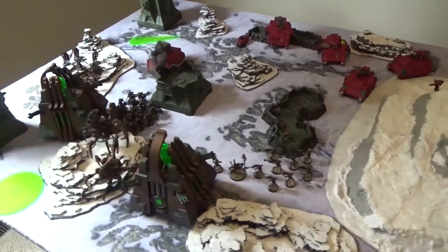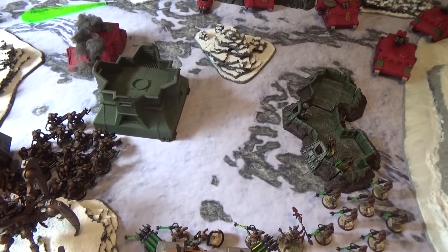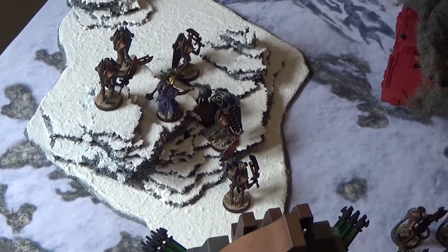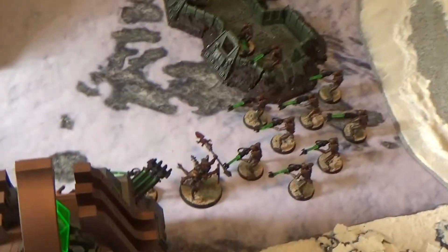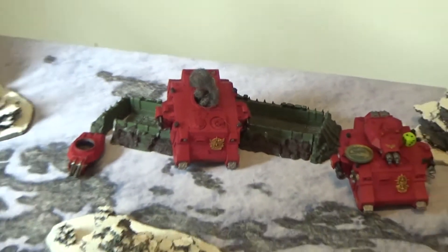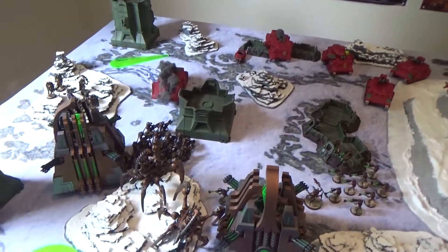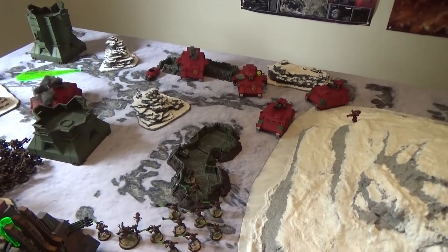Necron Turn 3 rolls to an end and the game is called. Immortals backed off to avoid template range. Combined Monolith template fire and Stalker shooting destroyed the Rhino and all ten marines inside. Immortals finished the last straggler. The rear Immortal squad fired into the Death Company, killing three and the Chaplain despite four failed Look Out Sir rolls. Zahndrekh and his Lychguard bodyguard killed the rest of the Death Company. Szeras then blew up the remaining tank with an eldritch lance after warriors scored three glancing hits. The Blood Angels are reduced to three tanks and one assault marine. Necrons win six to zero on objectives, also claiming First Blood and Slay the Warlord — final score eight to zero, Necrons.